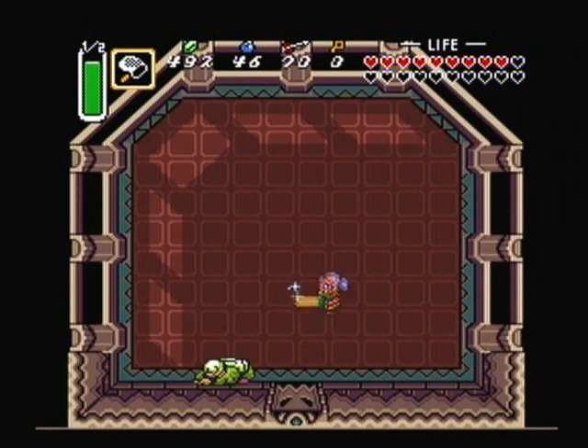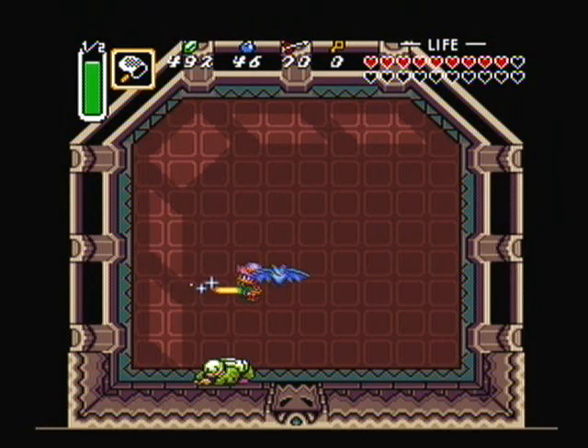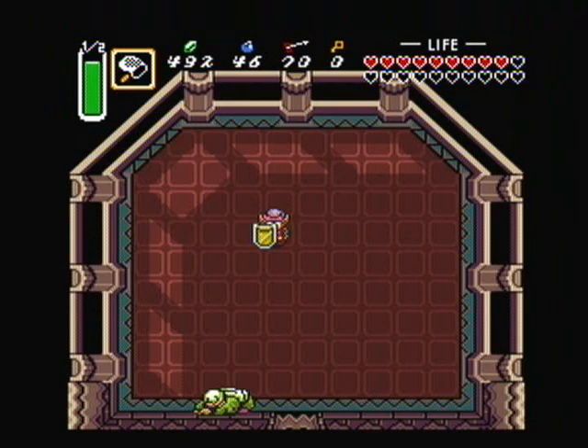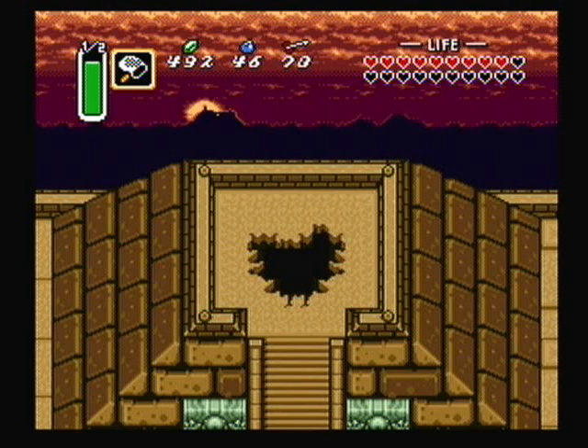Oh, and he's dead. He actually dies. And as you saw, that's Ganon. Well, we're going after him. And now we are going to break canon of the game and use the flute — which we could not use in the Dark World before — to summon the bird, who could not be in the Dark World before, to go after Ganon. How did that work? I don't know. But next time we will be facing Ganon, the King of Evil. I am MegaV400 and I am reminding you: Ganon is the King of Evil. And pudding.